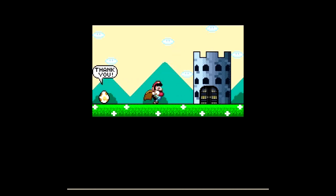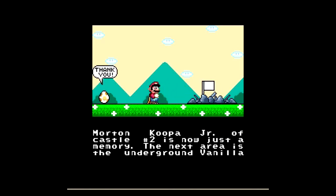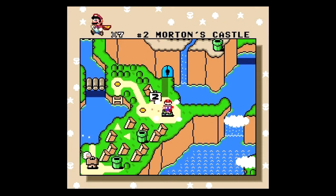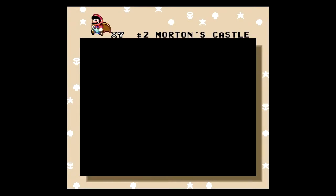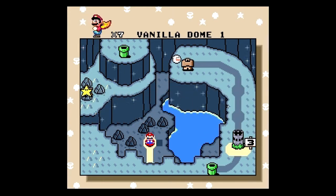Mario is going to crush the castle. Morton Koopa Jr. of castle number 2 is now just a memory. The next area is the underground Vanilla Dome. What traps await Mario in this new world? What will become of Princess Toadstool? I guess she'll become a peach. Now we're in the Vanilla Dome - it has some cave-like areas, and it also has some overground areas.